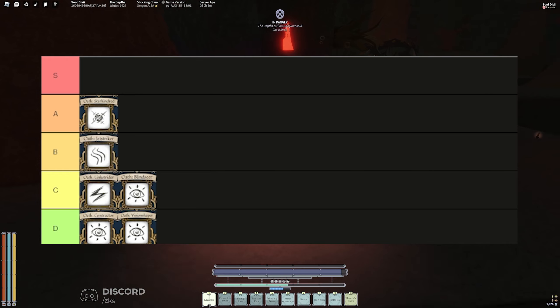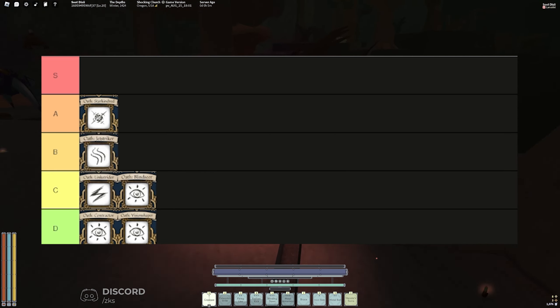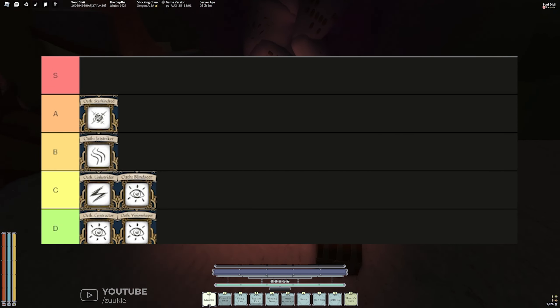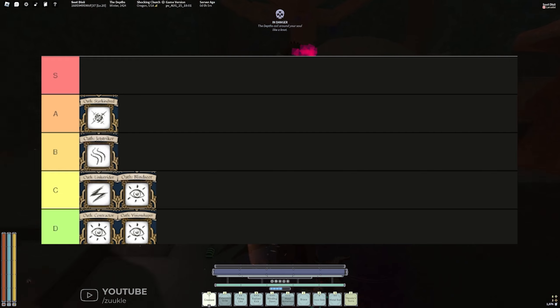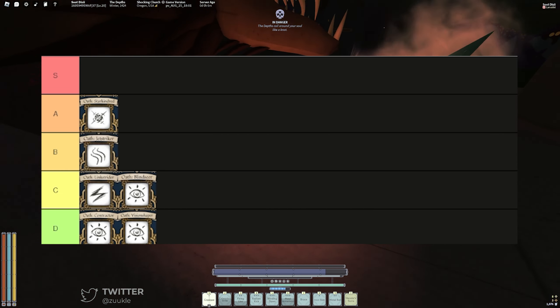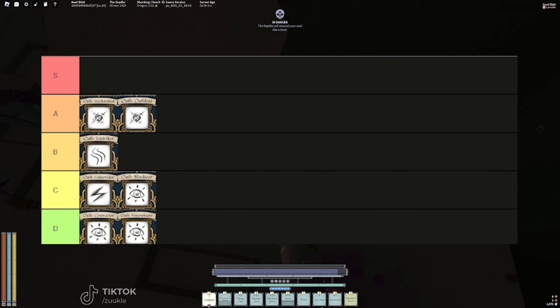Actually, doing this tier list I think Oathless is better than Blindseer. Not only do you get 10 plus HP, but you also get extra mantras. If you're using a mage build — like the mage builds I've made in the past, go check those out — Oathless is an easy A tier.